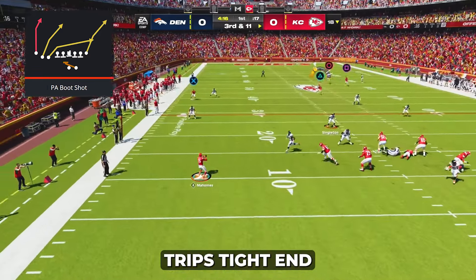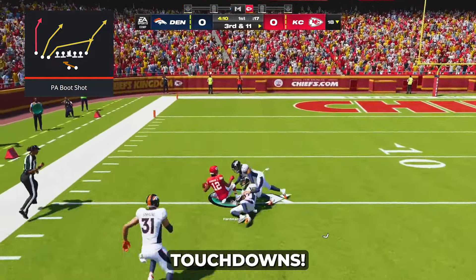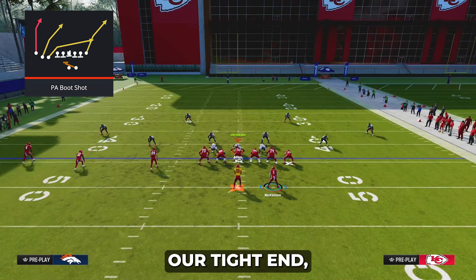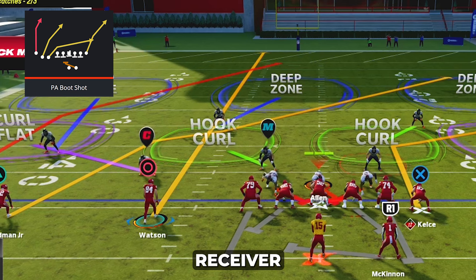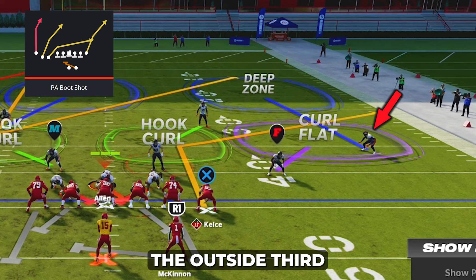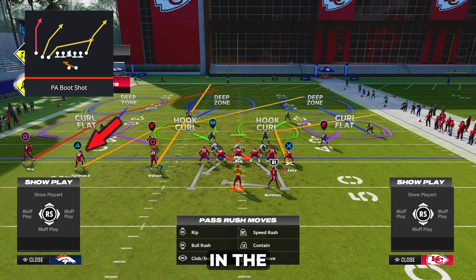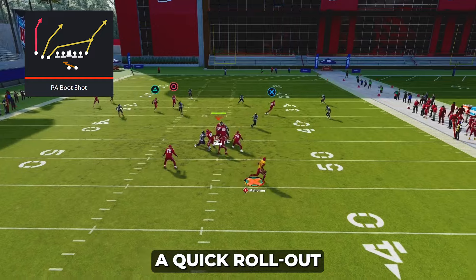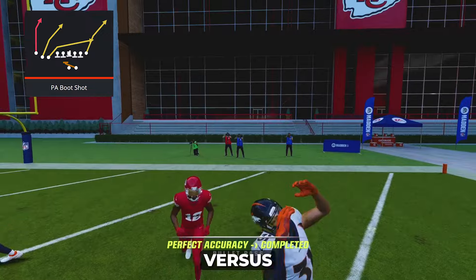The next best play in trips tight end is PA boot shot, because it is remarkably effective at beating cover three for easy one-play touchdowns. To run it effectively, corner out your tight end and put a streak on your circle receiver. The streak on the circle receiver holds the inside third, and the corner on the tight end holds the outside third on the right side of the field, which allows you to throw the deep post to McColl Hardman in the middle of the field. Once you snap the ball, make a quick rollout to the right if necessary, then throw the deep post route for an easy touchdown versus cover three.